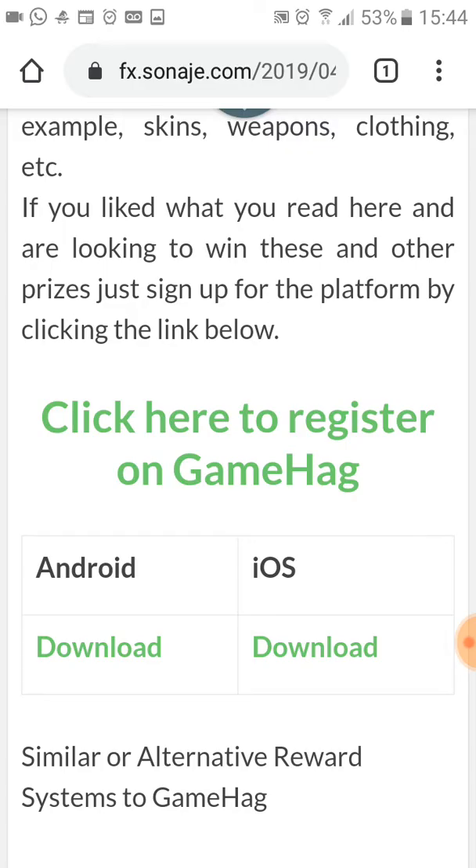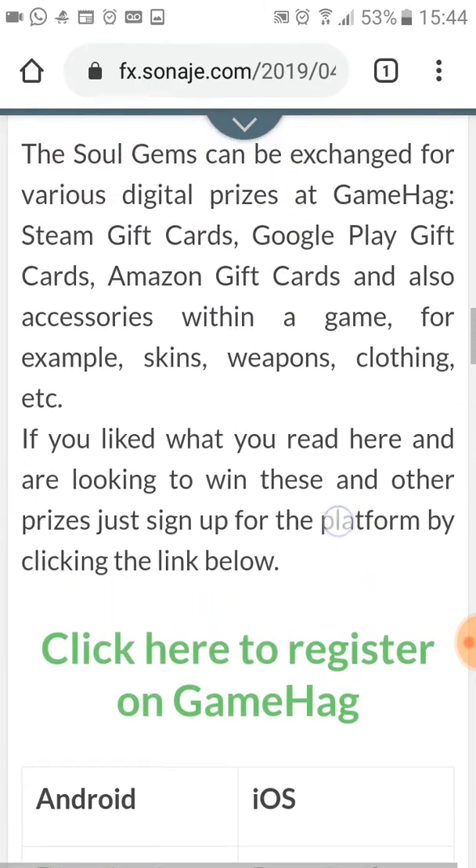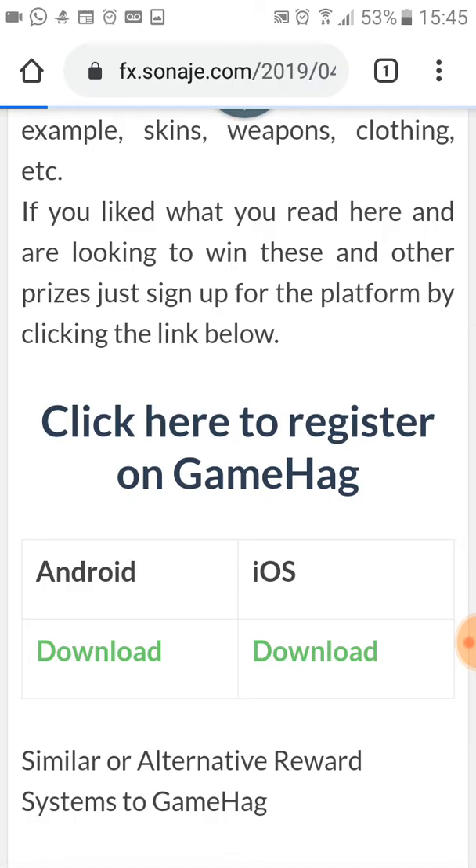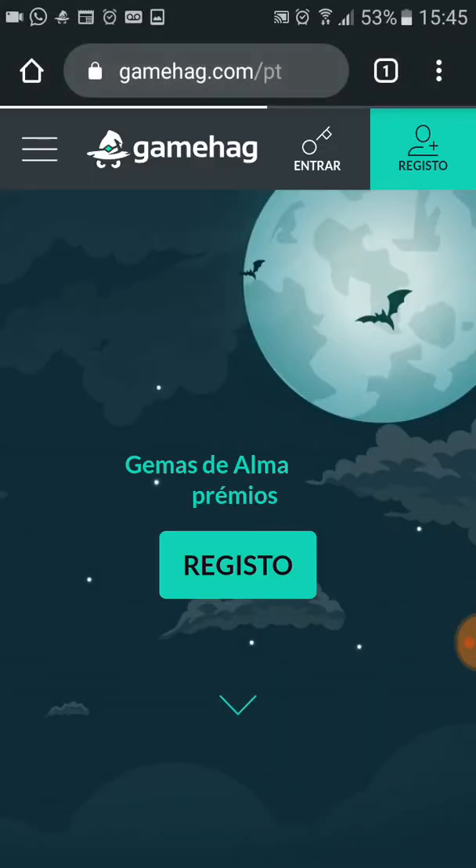First thing you have to do is access this page — the link will be in this video description. The next step is to click on the option 'Click here to register on GameHag.' You will be redirected to the page of the system, okay, let's wait.